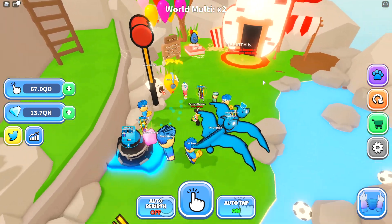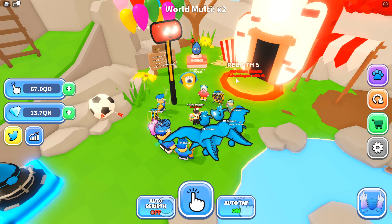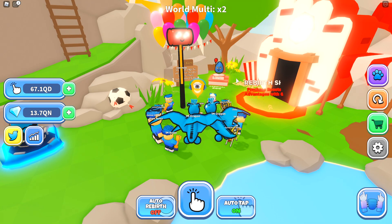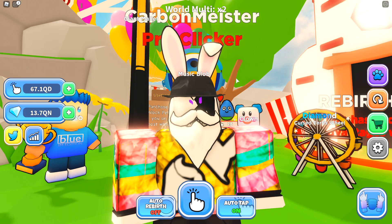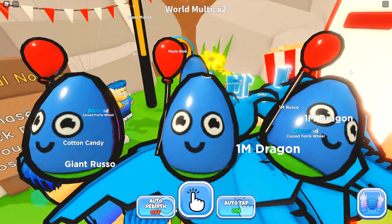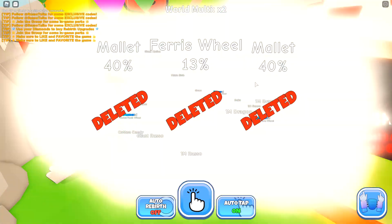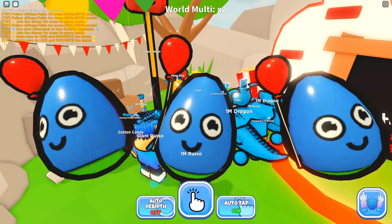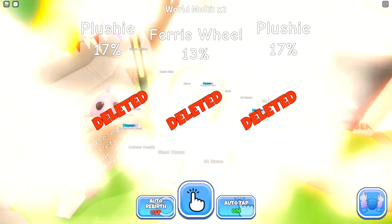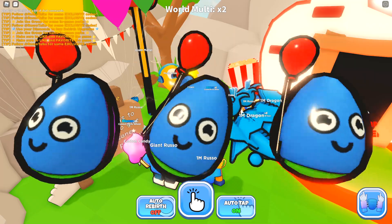My goal now is to go after a Cursed Plushie and the Carnival Russo so I can finish my entire collection and get ready for the potential second egg they're going to be adding inside of the Carnival Island. I don't know exactly when they're going to do that — people were talking about it in the Discord but there was no official word. I'm having crazy amounts of fun with this game and with how consistently they're updating it, you can expect a lot of videos on the channel. Make sure to turn on notifications, and I might even stream this game at some point on my Friday streams.